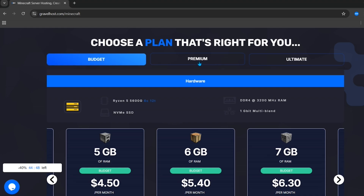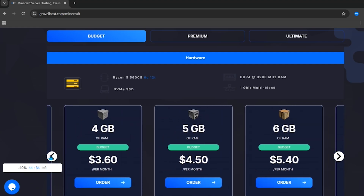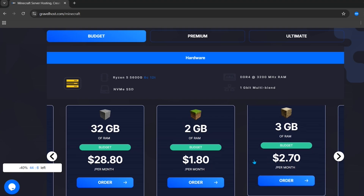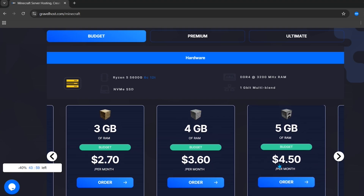Here you can see all the pricing of their budget plans. The cheapest server on this hosting is only $1.80, which gets you 2GB of RAM. You can also check out the 3GB RAM option, which is only $2.10, and so on.